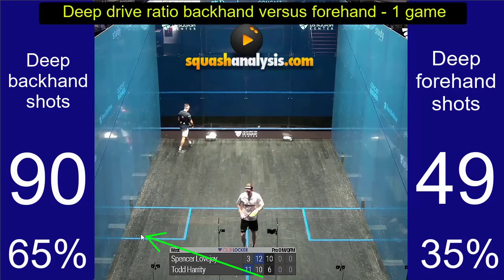Looking at our outcomes: 90 shots were played to the backhand area and 49 shots were played to the forehand area. So 65% of the time the player chose to go to the backhand side, and 35% of the time chose to go to the forehand side.